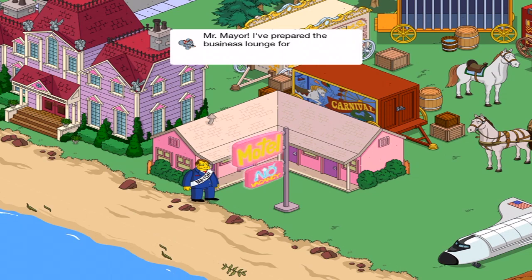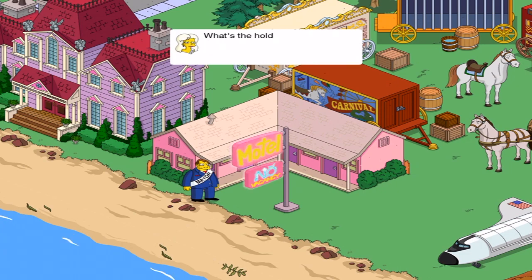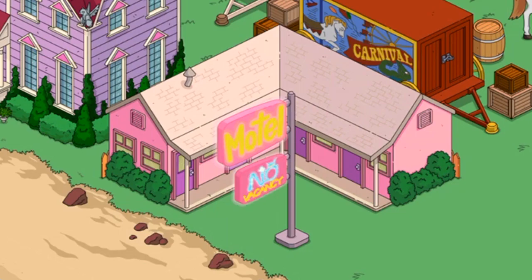Hold that thought. Mr. Mayor, I've prepared the business lounge for your use. What? No, my aide and I need a room. With a bed. A bedroom, I believe is the term. What's the hold up, Joe? I thought we were going to... In a minute, dear. Look, mouse. Just give me a room. I'm not a cartoon, but I'll make it work. Boy, she really doesn't know what to say, does she?